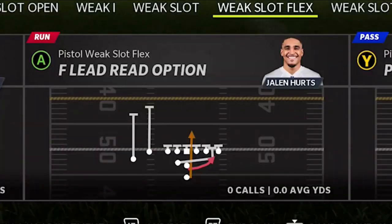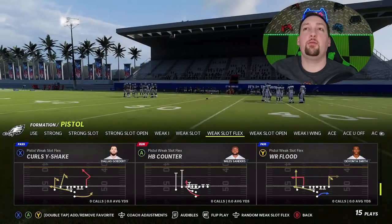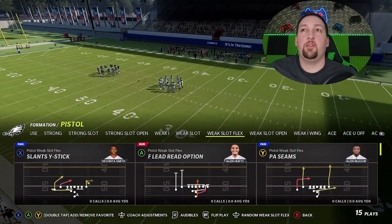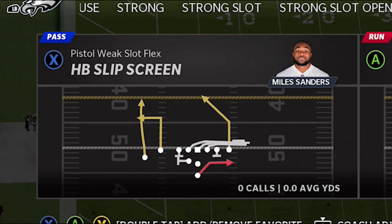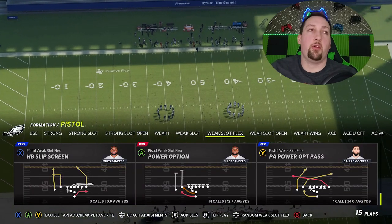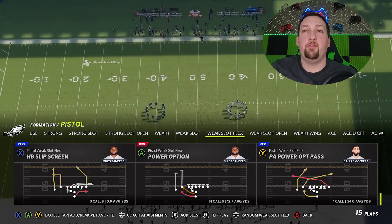So you really have four good run plays. If I were to choose a fifth run play — the fifth play, because you can only choose a fifth outside of your audibles — it would be the halfback slip screen. That's not necessarily a run play, but it's definitely a good wrinkle to throw in against your opponent.